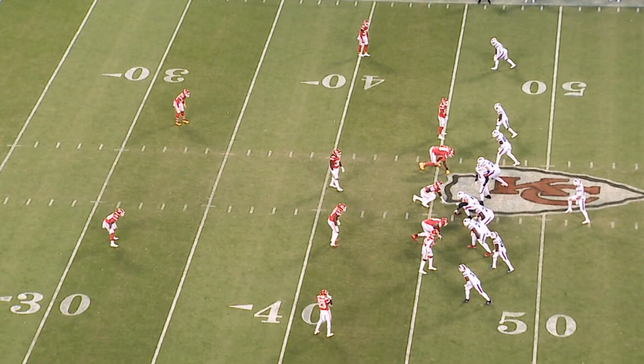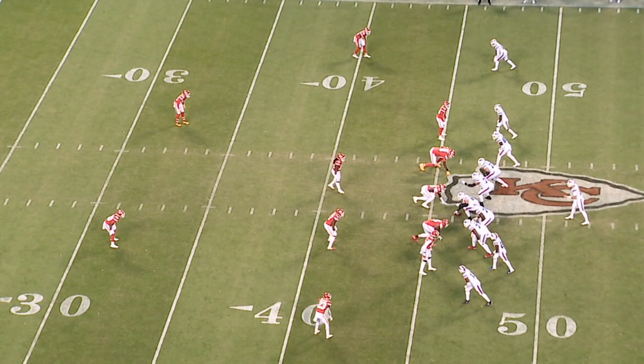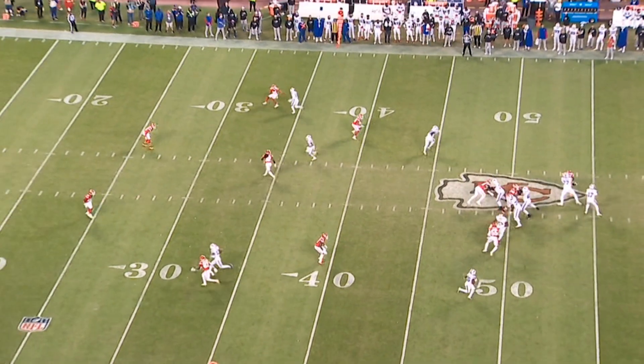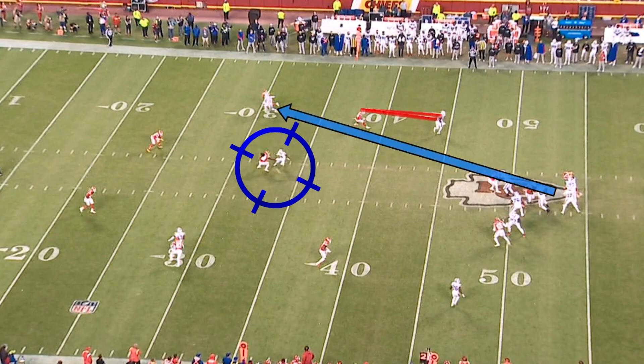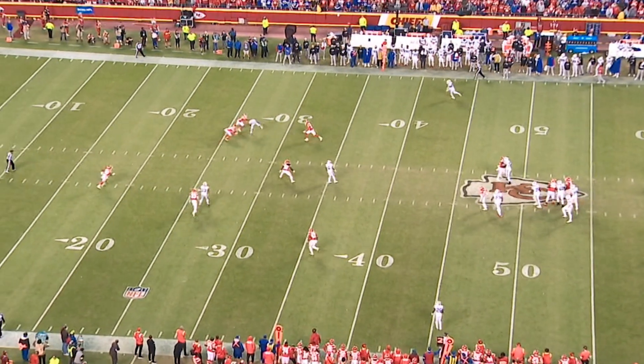The Bills get the ball back with 5:31 to play and Dorsey called on his best guys to make some plays. After a few completions, Josh hit Diggs for 18 yards to get into field goal range. McKenzie's going to hold Bolton in the middle and Quentin Morris is going to chip the defensive end on his way out and then head and pull that flat defender out. It's going to leave an open window for Josh to find Diggs. Diggs makes a great catch and comes down with the ball.